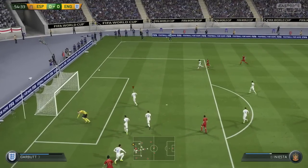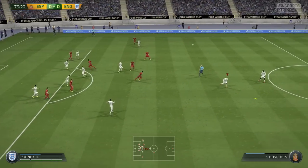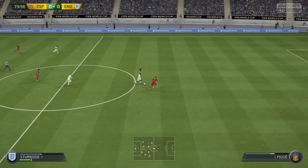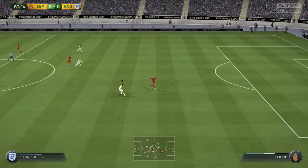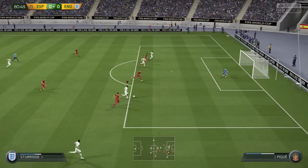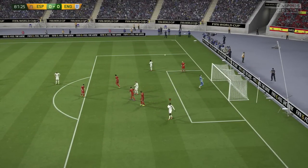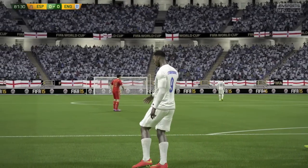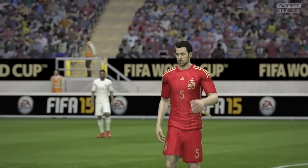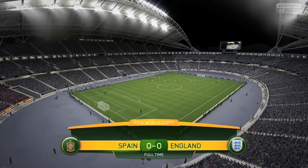In the second half the Chelsea striker Diego Costa is denied by a very good save by Joe Hart using his feet and turning the ball behind for a corner. In the 80th minute Spain pushed so many bodies forward that we had a three-on-one opportunity — Rooney, Sturridge and Sterling involved. Sturridge cuts past Pique and puts the shot wide. What a huge mess up — to have a three-on-one against the last defender Pique and somehow fail to score. That was embarrassing. Still nil-nil.